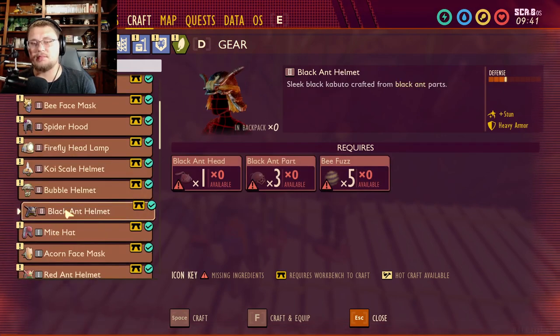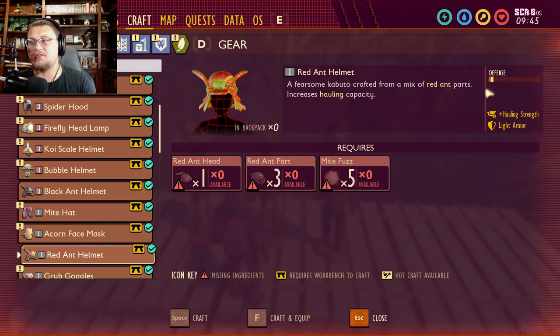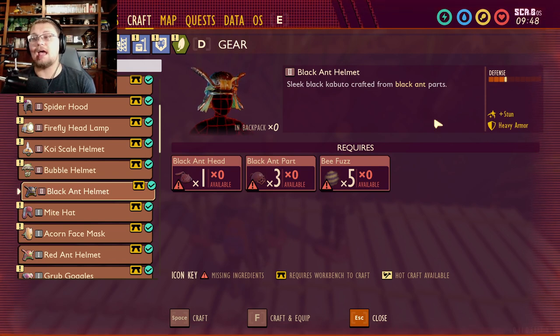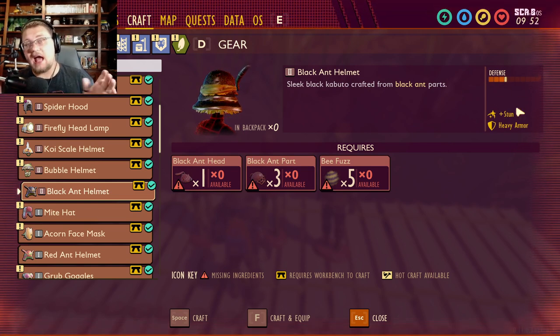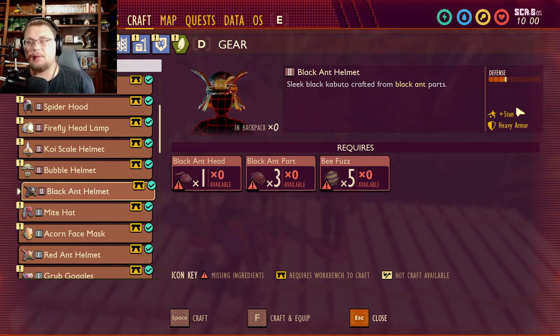Let's talk about the black ant armor set. In comparison to the red ant armor, the black ant armor defense is right up there — about just tickling the fourth box — while the red one is inside the first box. You do not get hauling strength with this armor; you get stun, and it is heavy armor. As explained in the last devstream, stun is not random — it's like a secondary health bar that slowly fills up depending on the amount and type of damage you do to an enemy.